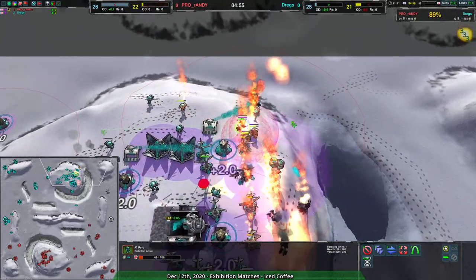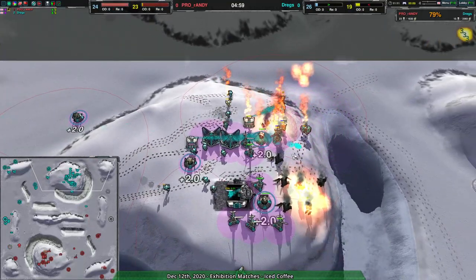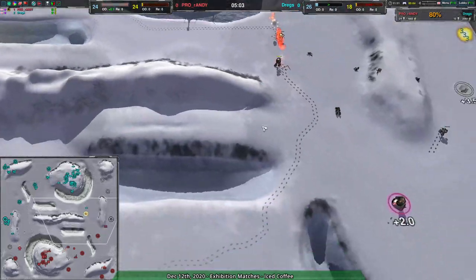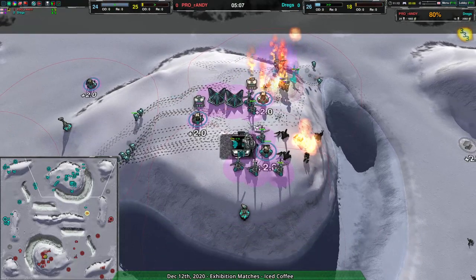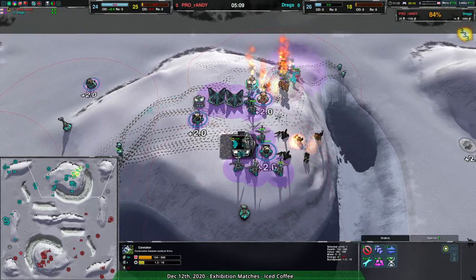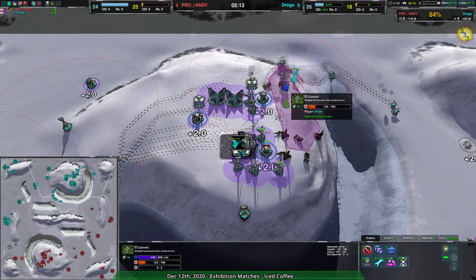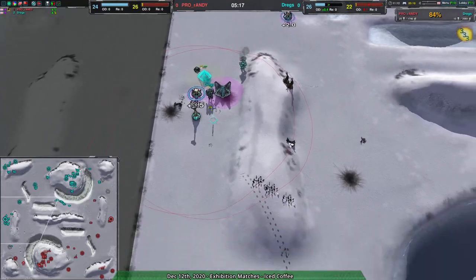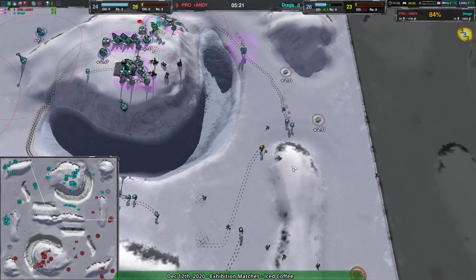Outlaw coming in. There was a patch yesterday that did nerf the outlaw very slightly, though that outlaw is running close enough to the pyros it's not going to be affected. Still though, Randy losing all the pyros in the middle of Dregs' base — how much reclaim is that? 430 metal reclaim. That pretty much makes up for all the lost bandits actually. I'm not joking.